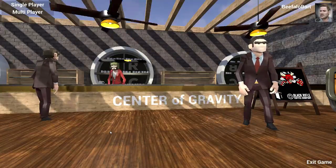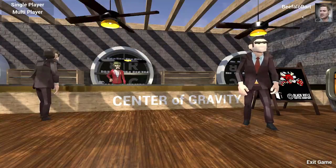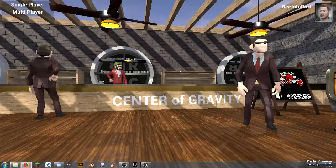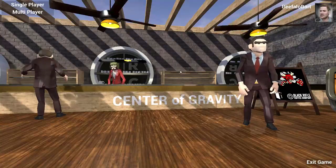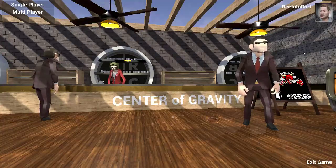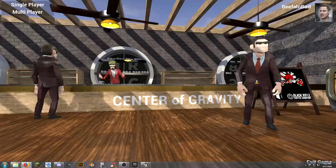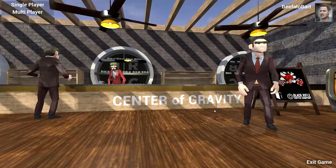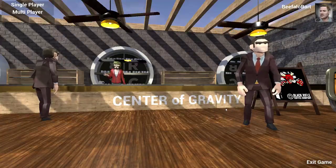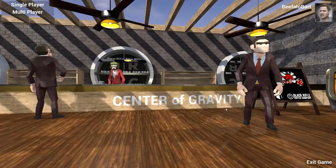So, main menu. As you'll notice in the upper right-hand corner of the screen, this is a Steam-based game, so it will have the Steam username and avatar. Your Steam username and avatar will appear in the upper right-hand corner. You will need to have a Steam account and Steam open in order to play the game in multiplayer. Yes, it is multiplayer. The name of the game is Center of Gravity, and I'll explain more tomorrow night after the release of the public demo.